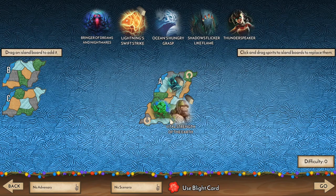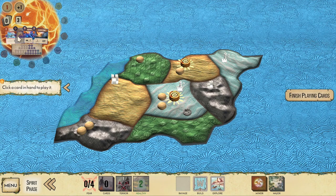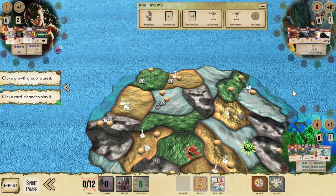You'll be playing cards from your hand with various effects including damaging invaders, moving pieces around the board, and generating fear which will help make your win condition easier to attain. As the game goes on you'll also be gaining new cards, getting more energy to spend, and becoming stronger and stronger.